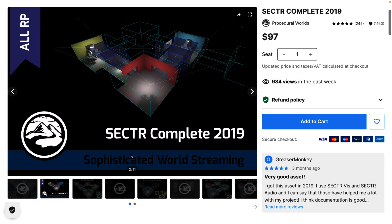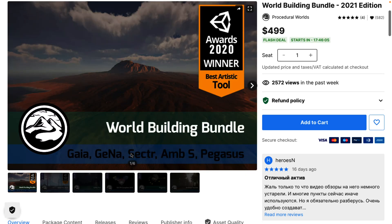Finally you have Sector. Sector is for cutting up your world into different chunks that can then be streamed — so you can basically have infinite worlds with data streaming in as you need it. Sector works with all the tools we just talked about. So you get a complete world-building kit: Gaia for procedurally generating environments, Gana for populating things like villages and roads, Sector for chunking and streaming worlds, Ambient Sounds for soundscapes, and Pegasus for camera fly-through cutscenes. The World Building Bundle is five assets normally $499 for the entire pack.